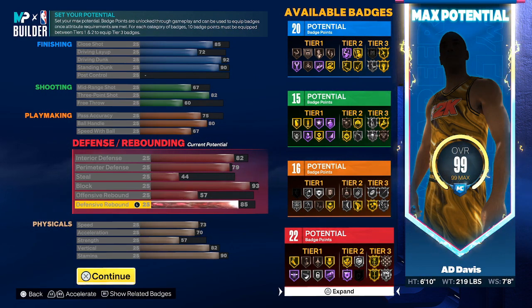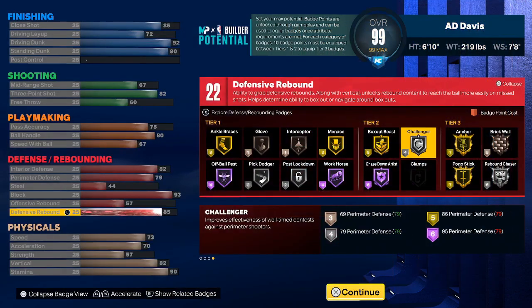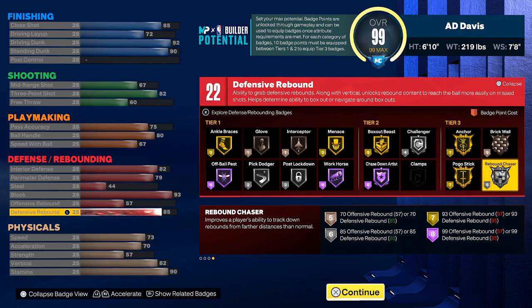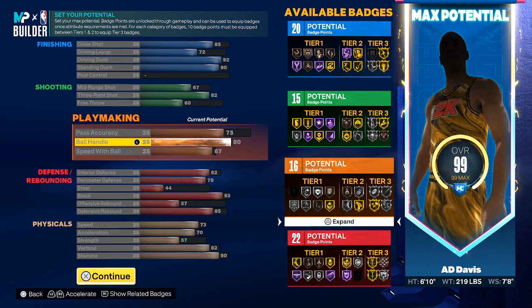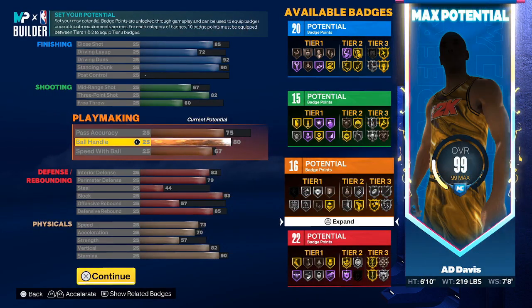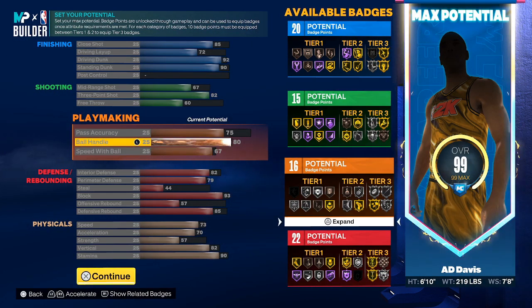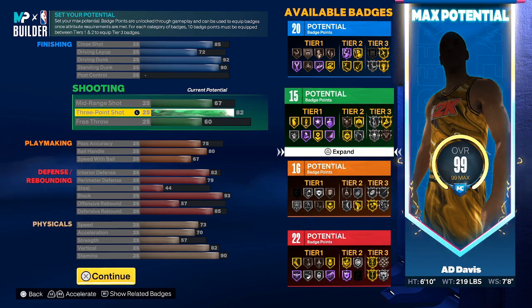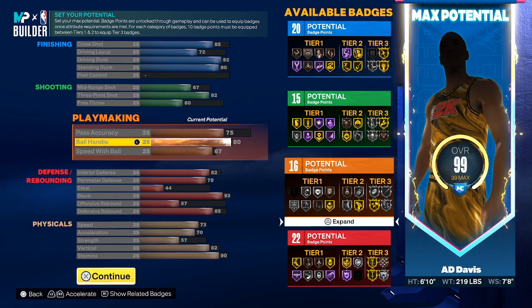You are stacked on defense — 82 interior, 93 blocks. You get gold anchor, gold pogo, rebound chaser, and box out beast on gold. AD gets rebounds — 20, 25 a game. Maybe on the next build we'll get that rebound up to 95. With this build you're going to get quick first step silver, unpluckable silver, clamp breaker silver, and hyper drive silver. You're going to need these playmaking badges to fill it out. The 82 three-point — I know y'all are saying there's no way AD is an 82 three-point. I agree. We'll do that on the next build. This is more of a comp AD build you could take out into the rec or the park. You're going to dominate inside all day.